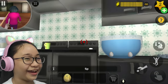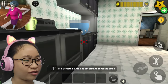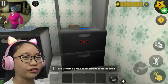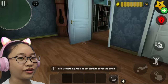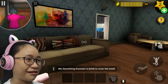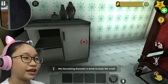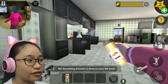This is the rotten egg! Let's put it inside. Now I need to make something aromatic to drink to cover the smell. Cake? I don't think cake helps. Don't go down - she's going down. Misty found me! Now's my chance. Let's check here - oh, cinnamon!